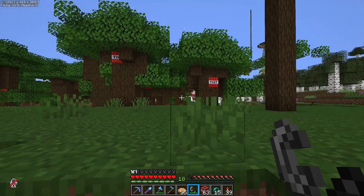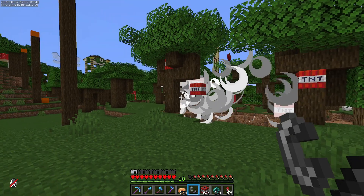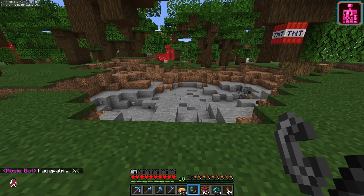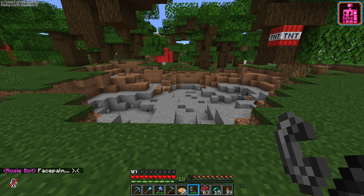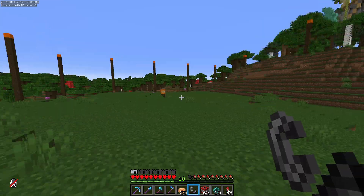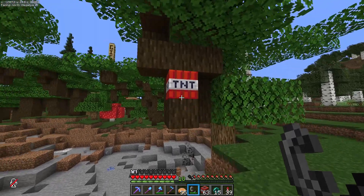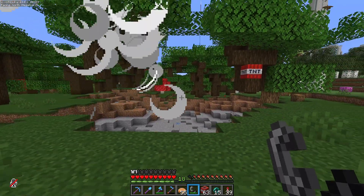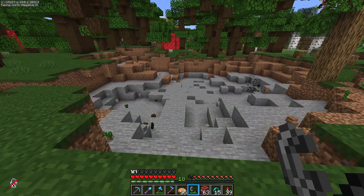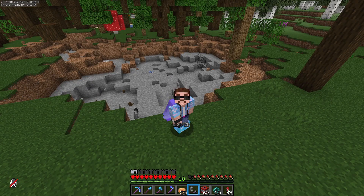Boom! The boom-booms are going, trees are blasting - but oh no, craters are getting made. Well, the trees got cleared, but not quite as intended, I'm afraid. I guess we're going back to using the good old-fashioned Logolas axe, my friends. Professional Minecrafter right here, guys.